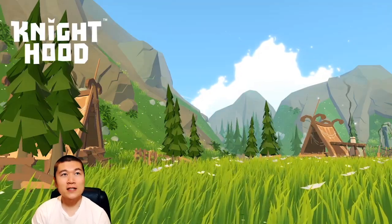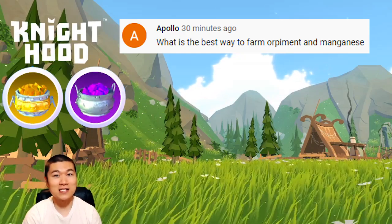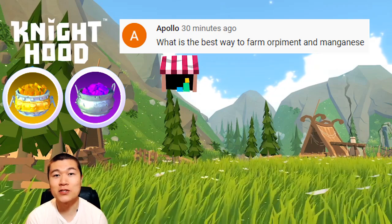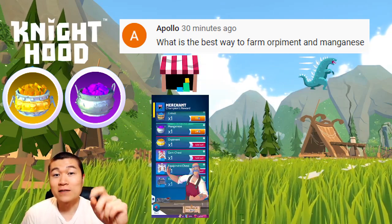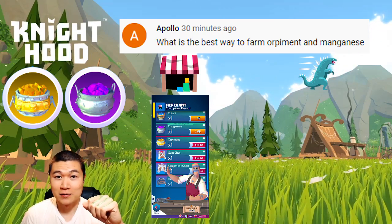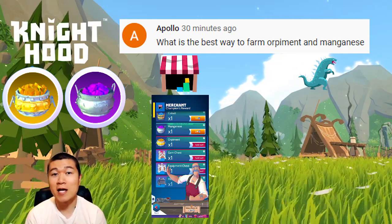The first question of today is: what is the best way to farm Orpiment and Manganese? The two main sources I use for these materials are the Arena Merchant and Roaming Monsters. With enough arena activity, you can get 4 Orpiment and 8 Manganese out of the arena shop every week. Make sure to check Roaming Monsters frequently because they can drop both Orpiment and Manganese.